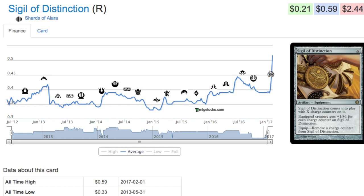There is a lot of value from the common slot, actually from Wild Nacatl and friends. However, Signal of Distinction — it costs X, it's an artifact equipment, and the equipment part is going to be incredibly important. It enters the battlefield with X charge counters, and the equipped creature gets +1/+1 for each charge counter on it. To equip it, you remove a charge counter. None of that actually matters though — the only thing that matters is you can play it for zero, it's equipment, and you're going to draw a card off Puresteel Paladin.